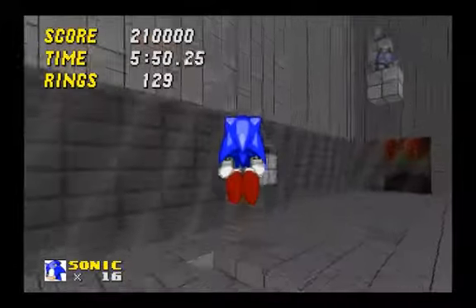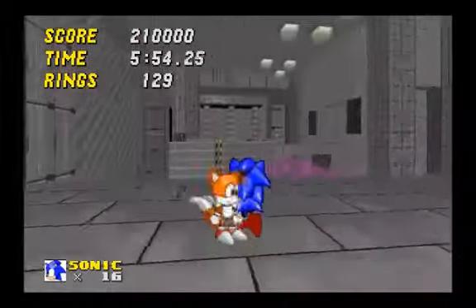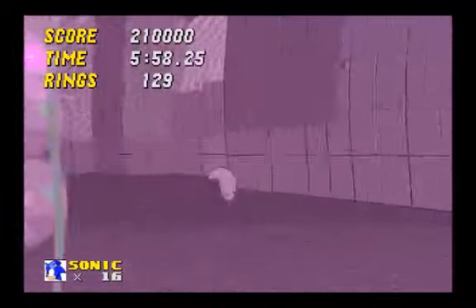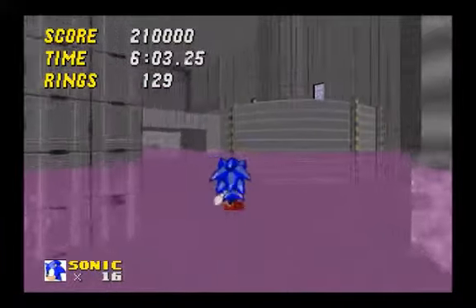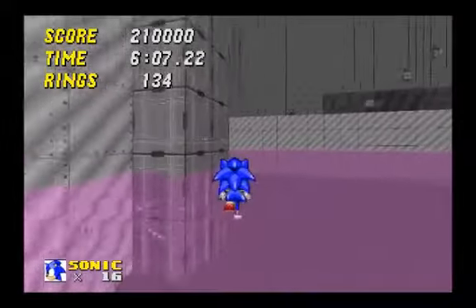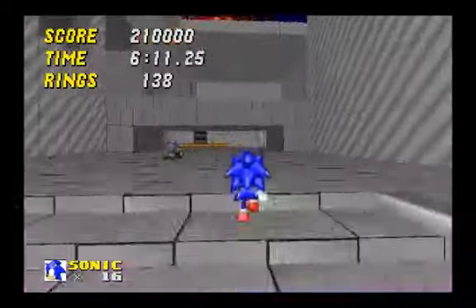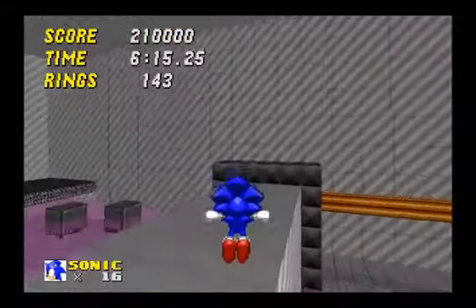Trying to get this guy to cooperate is hard. But if you get all the way up there, you get an Emblem. Tails has the easiest time with that because he can just fly up, so I suggest doing that with Tails. A lot of things are just simply easier as Tails in this game. Sonic generally has a difficult time with a lot of things, so Tails is your go-to character a lot of the time.